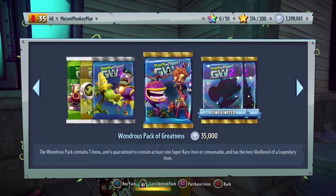What is up everybody, Monkey here. Welcome back to another video. Today we're playing some more Plants vs. Zombies Garden Warfare 2 and we're going to be doing yet another shopping spree. We have 3 million coins so nothing too too crazy but we're going to be opening up a lot of wondrous packs of greatness. See what else we can get in the game.